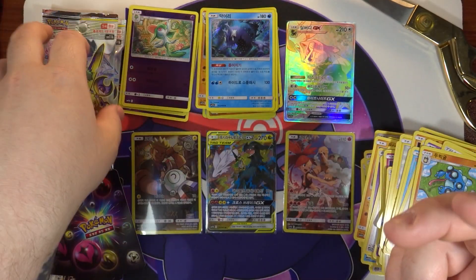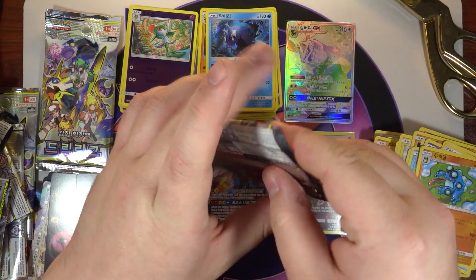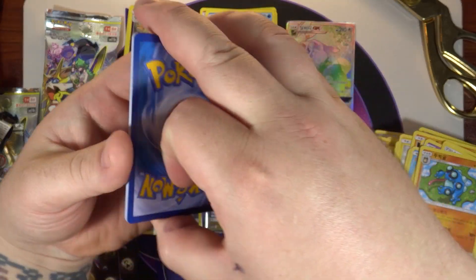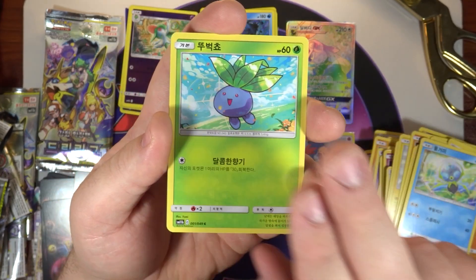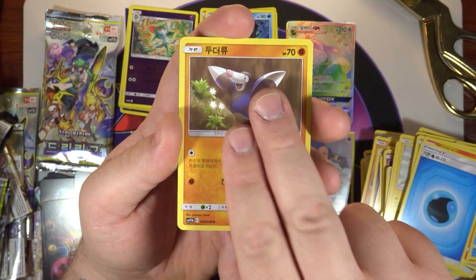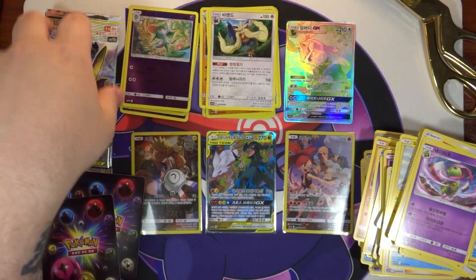Wishiwashi was one of the first holos from Cosmic Eclipse that I pulled too, so now I've got that in three different languages. All right, three packs to go — we might not get anything else, maybe just two GXs total, or who knows, maybe one more. We got a Drifloon, another Acerola's Premonition, a Natu, and on the end another holo Salazzle — doubling up like crazy now.